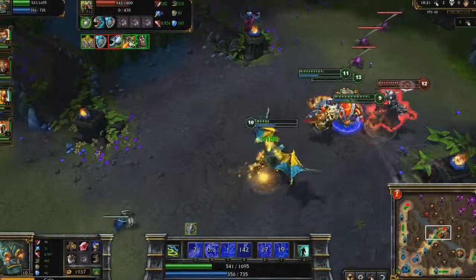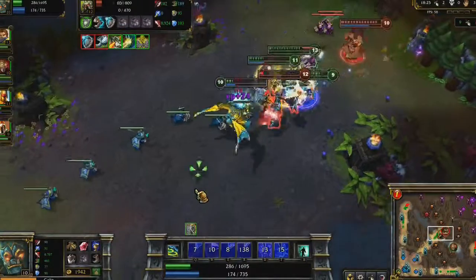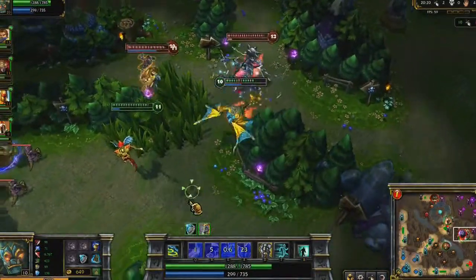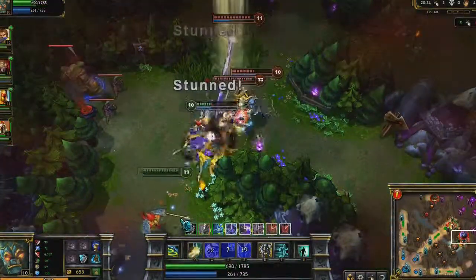Noting that Mordekaiser has no way of killing me now, I re-engage to keep him entertained in the fight, giving us another kill. In the enemy jungle, I pull a lot of attention. I send out Righteous Gust right before I get stunned, letting me run away very quickly.